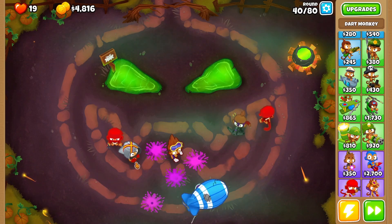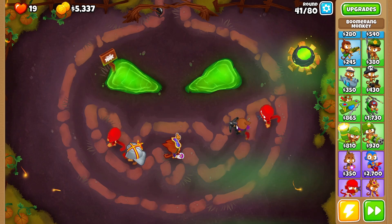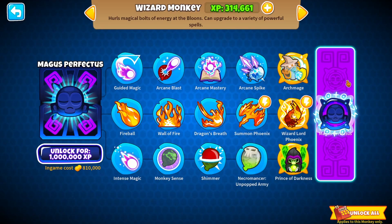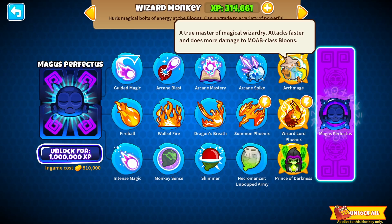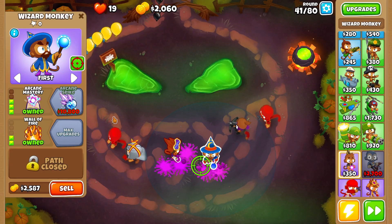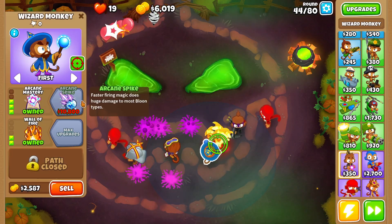Incoming MOAB — we do have More Glaives which will handle the ceramics inside pretty nicely. We pop it and get through just like that. I think I like going for the Wizard Monkey top path because the top path is completely A's, and I can go for this cross path as well. This challenge is going to get significantly harder when we get to letters like B. I think I'll save up for Arcane Spike.